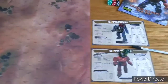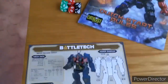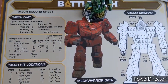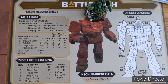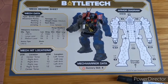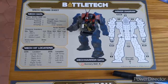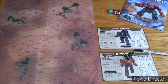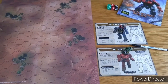You get pretty much everything you need straight out of the box. The only thing I've added is a dry white marker and some coloured dice which I'll explain later on. Today we're going to have a Wolverine WVR-6M from House Liao taking on a Griffin GRF-1S from House Kurita. The mechanics are dead simple once you get your head around it, so let's see what we do.